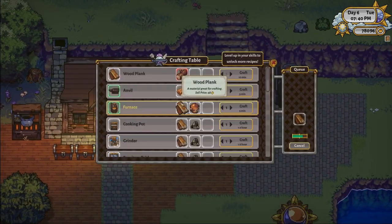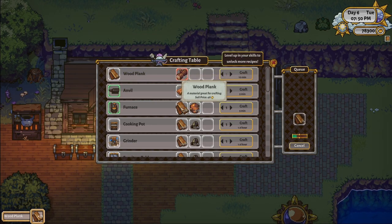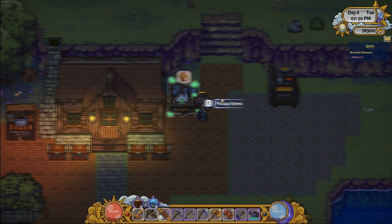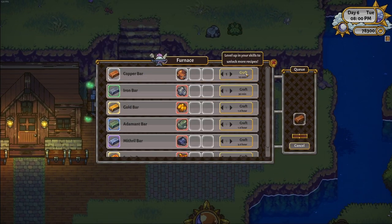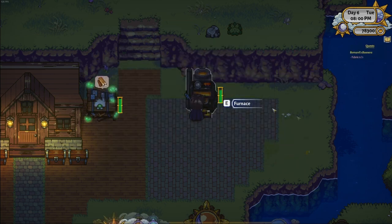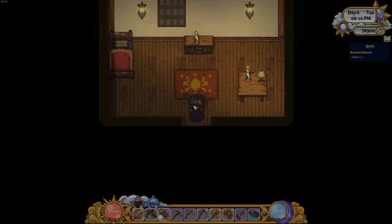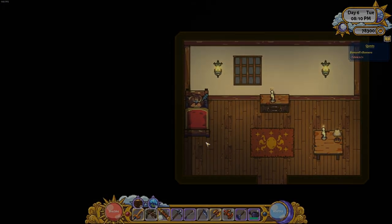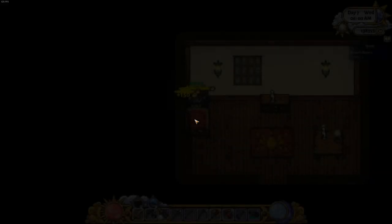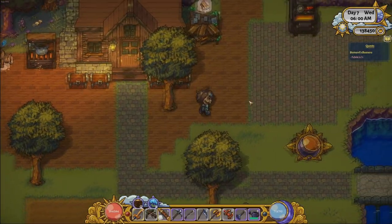Back home now — I have the copper ores I mined from floors one, two, and three. You'll want to make a furnace. Come to your crafting table and use six ore and six wooden planks to make yourself a furnace. Once you have a furnace, place it and smelt all your copper. Each copper takes about an in-game hour. Pro tip: once you've got stuff smelting, go into your house, go to sleep, and everything will be done for you in the morning.